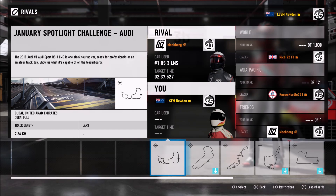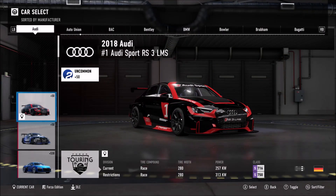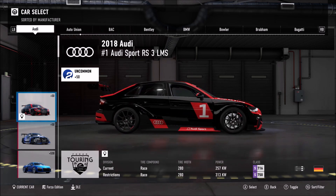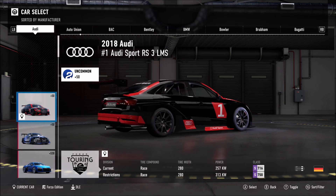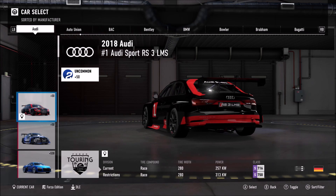It's a gifted car and if you're running low on credits, it's happy days. In bone stock trim, this thing is S Class 716. It is in the Forza Touring Cars Division because it is a touring car under the new TCR regulations that many countries will be using, including Australia. Cool to have another touring car.